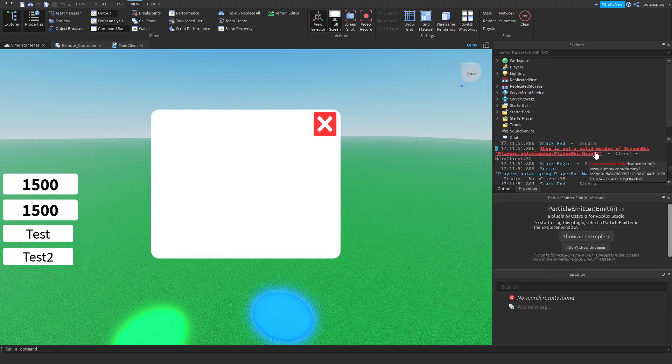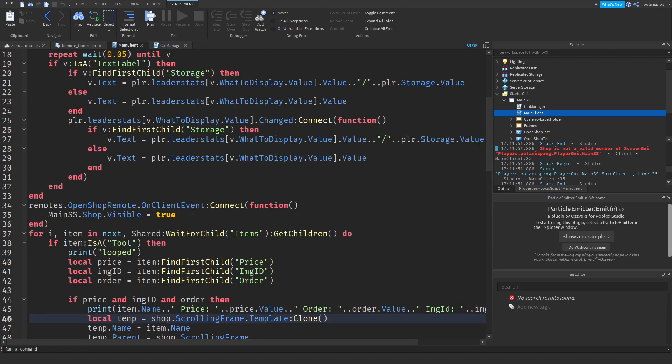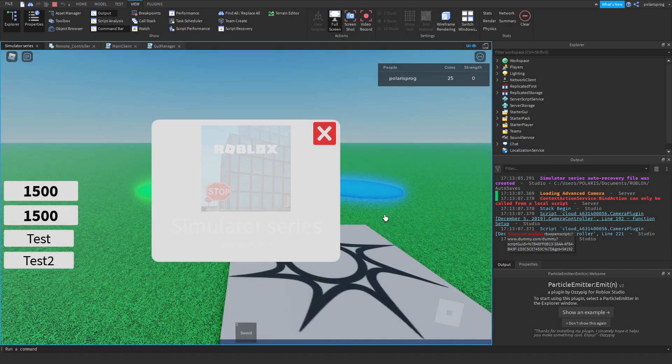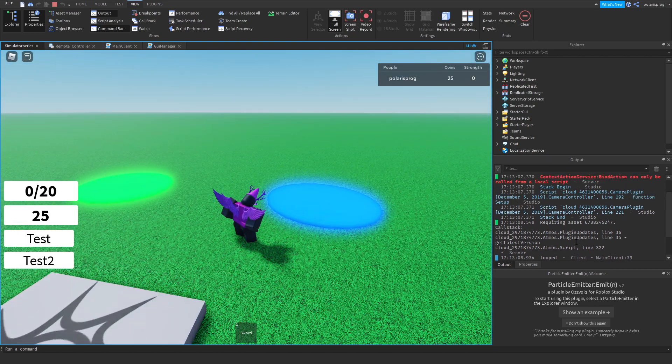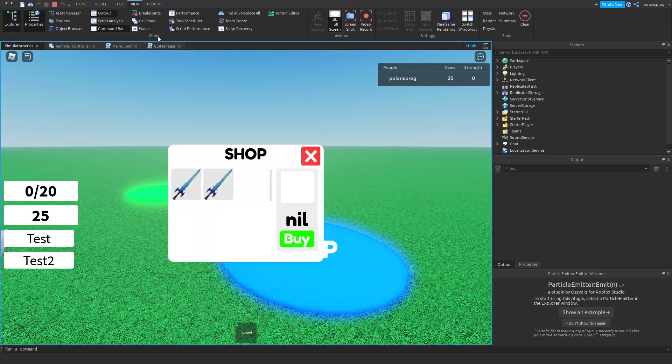Firstly, I'm going to fix the issue where the shop doesn't open. To do that, it's very simple. I'm going to go to GY Manager, then Main Client, go to the open shop remote, then Main SS dot Frames dot Shop dot Visible, and set Visible equal to true. Now if I play the game, that bug should be fixed. Let me clean up the output and touch the shop — it opens up the shop.